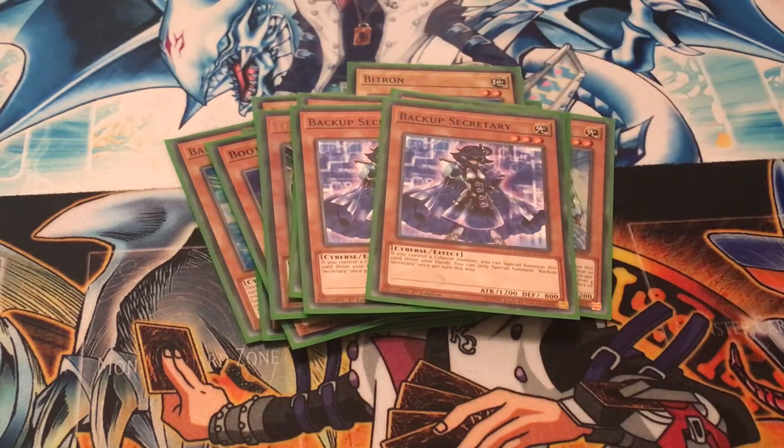Backup Secretary — play two of these. If you control a Cyverse monster, you can special summon this card from your hand, but you can only use this effect once per turn.